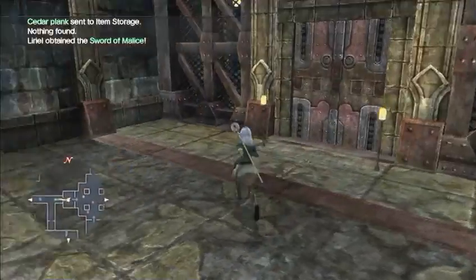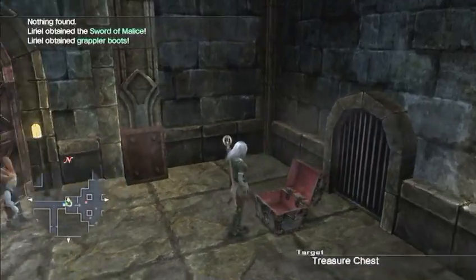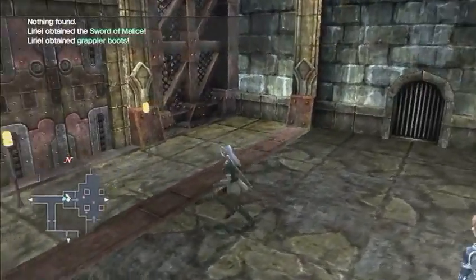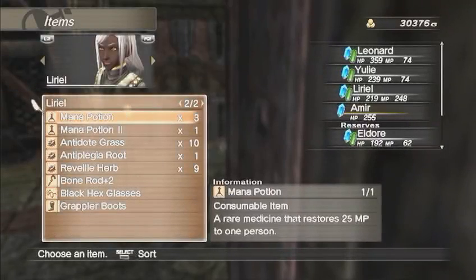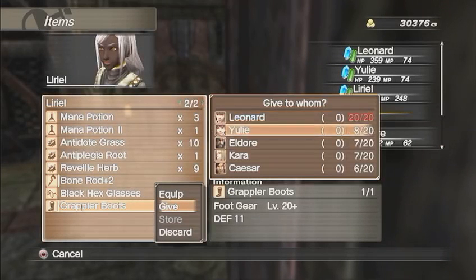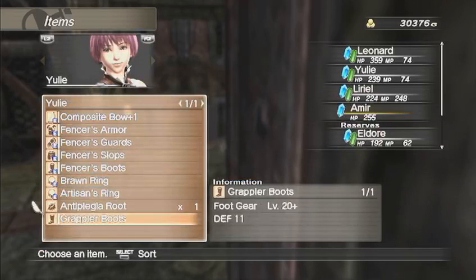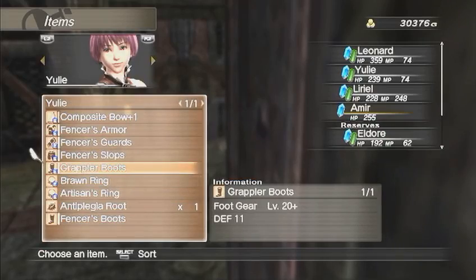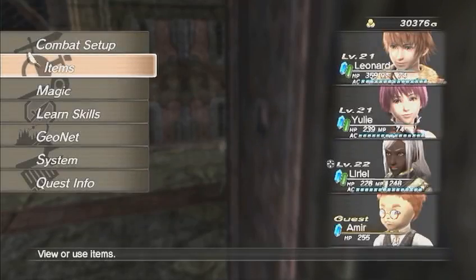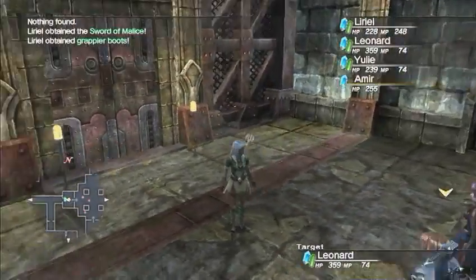All right, before you go through this door, there's a chest right here with the Grappler Boots. Yes, this is the piece of armor I was just talking about. I believe the only other way you can get the rest of this armor set is going through the binding post. Interesting how they actually encourage you to do that, but we'll be getting some better armor eventually. Unfortunately that one falls for me — I think I can actually get them right now. We'll find out next time we get to them.